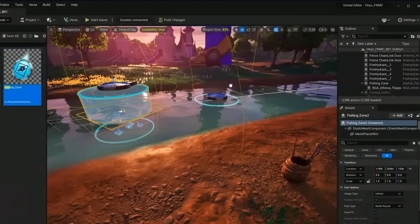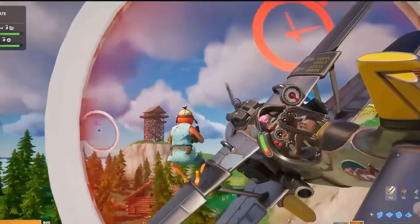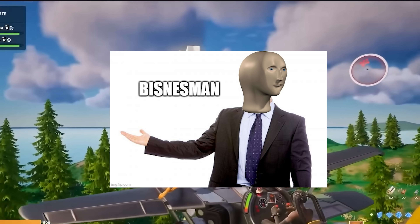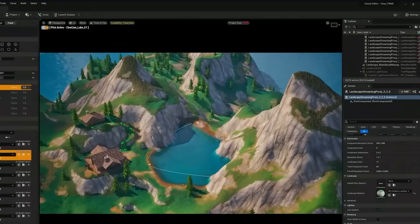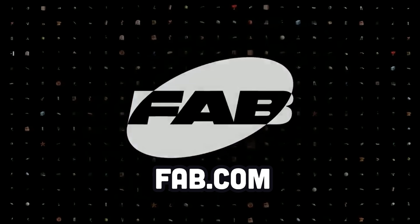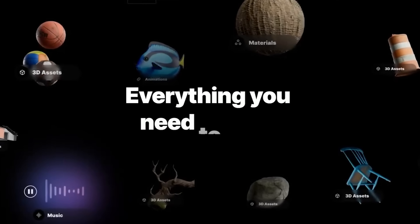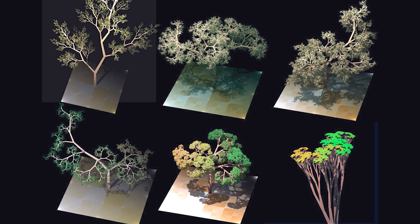Unreal also announced updates to its Fortnite editor, which basically allows anybody to create their own custom Fortnite world. It's a very savvy business move by Epic Games, because it's the perfect stepping stone into the Unreal Engine game development ecosystem — kind of like Roblox on steroids. In addition, they announced Fab.com, a new unified marketplace for 3D assets, where creators will keep 88% of the revenue of anything sold there. It'll be really fun when they have procedural assets there that you can buy to generate a massive world with minimal effort.